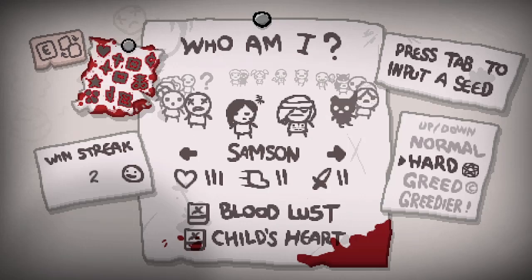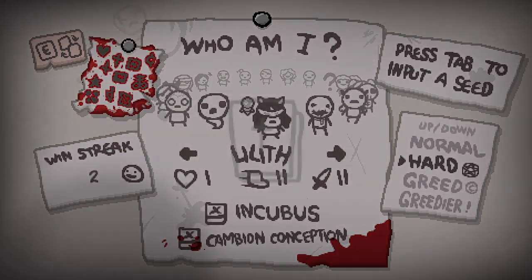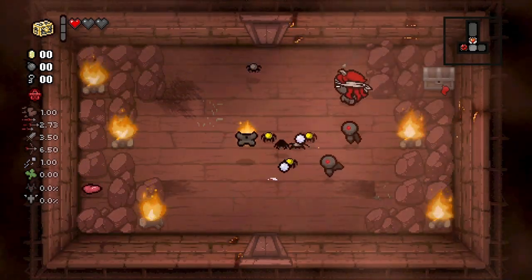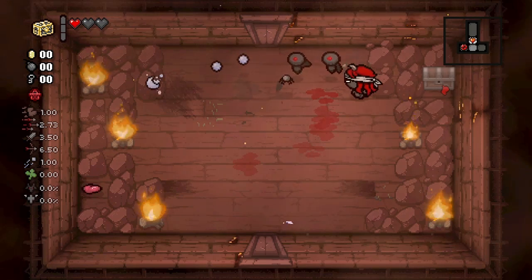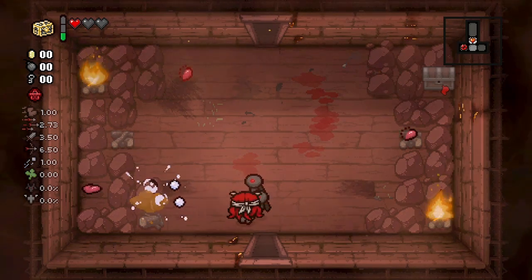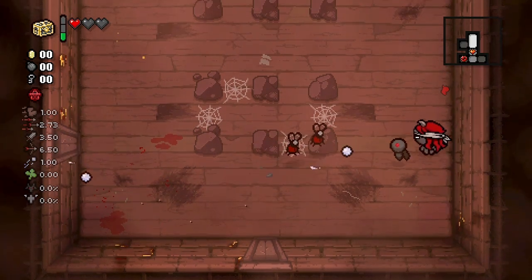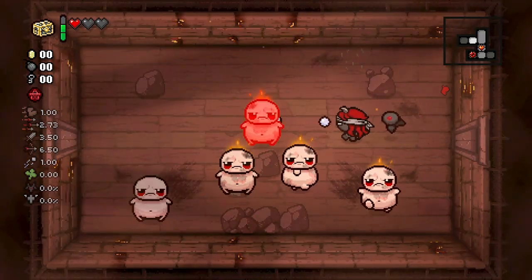Welcome back everybody, we're going to hit that random button and let the wheel decide our fate today. Okay, we're Lilith - we don't actually shoot but we know a guy who does. It's not that bad but a little tricky to get started. Basically, starting with Box of Friends is huge - we're going to be able to double Incubus on every third room, mainly on the bosses. I like Lilith a lot and I hope there's enough items on this run to show the special nature of this character.